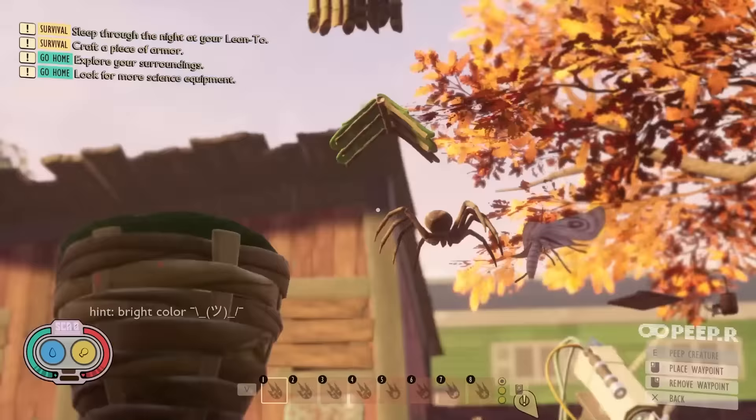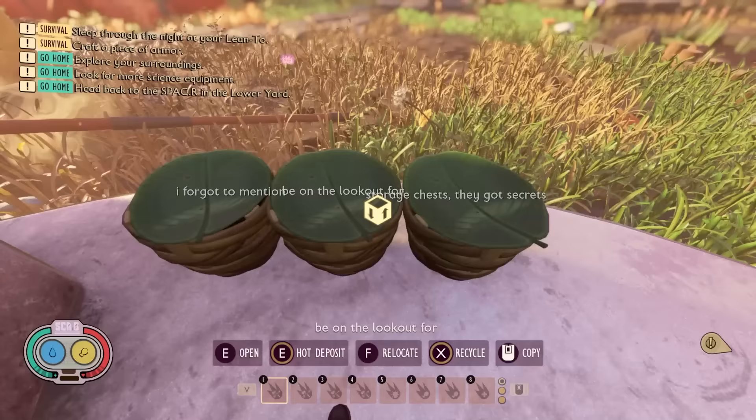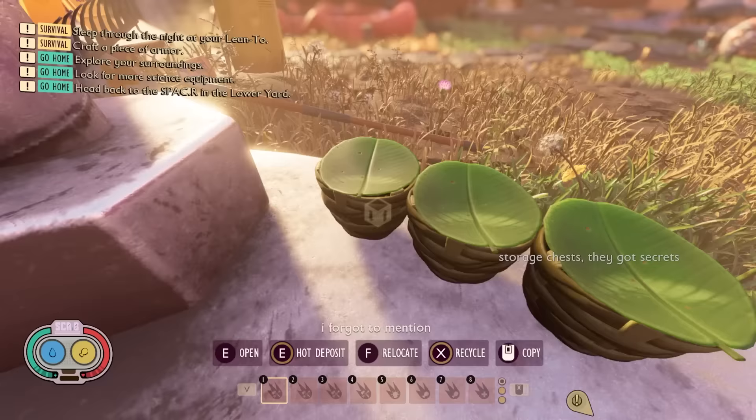Hint: bright color, shrug emoticon, floating spider. Checkpoint. Are they on the lookout for a storage chest? They got secrets? Like, all of these have something in them? No? Man.